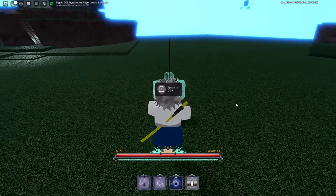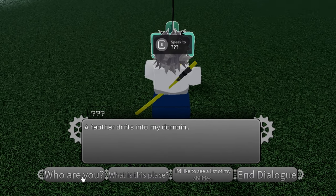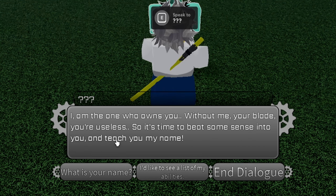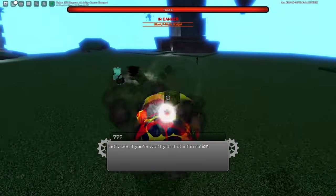Now that you've finished all of those, we're going to do the boss fight. Go up and ask the spirit — 'Who are you?' — and he'll say something. Then select the first dialogue choice: 'What is your name?' and that will initiate the boss fight.